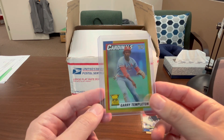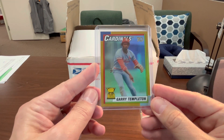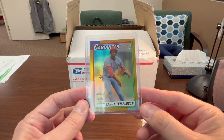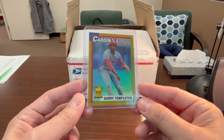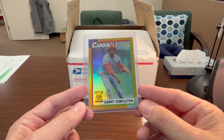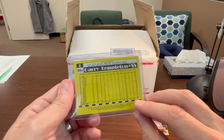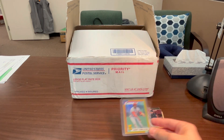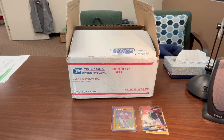It's a gold foil, which is apparently numbered to 50. Gary Templeton, if you don't know his history, was the starting shortstop for the 1984 pennant-winning San Diego Padres. They went to the World Series in 1984 and got beat by the Detroit Tigers, which wasn't much of a contest from what I know and remember about that series. But I thought that was a really cool card — it fits right into my PC as a numbered foil card.